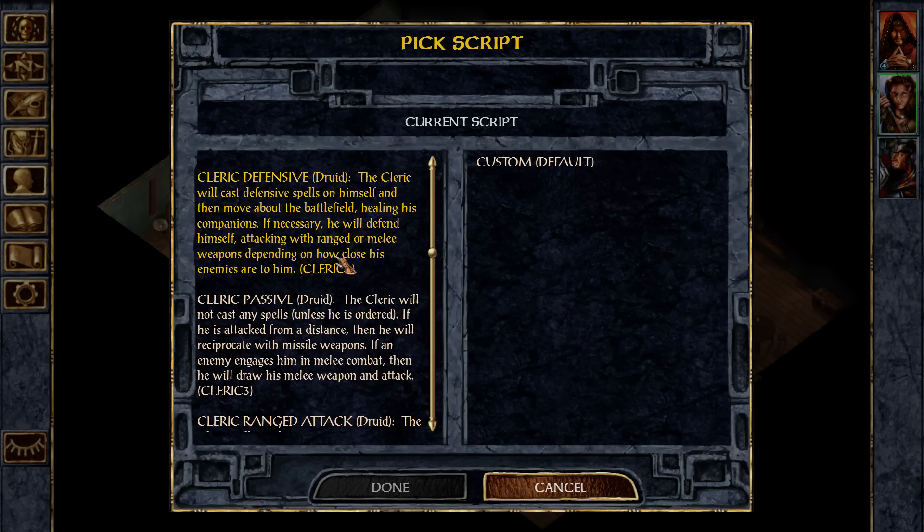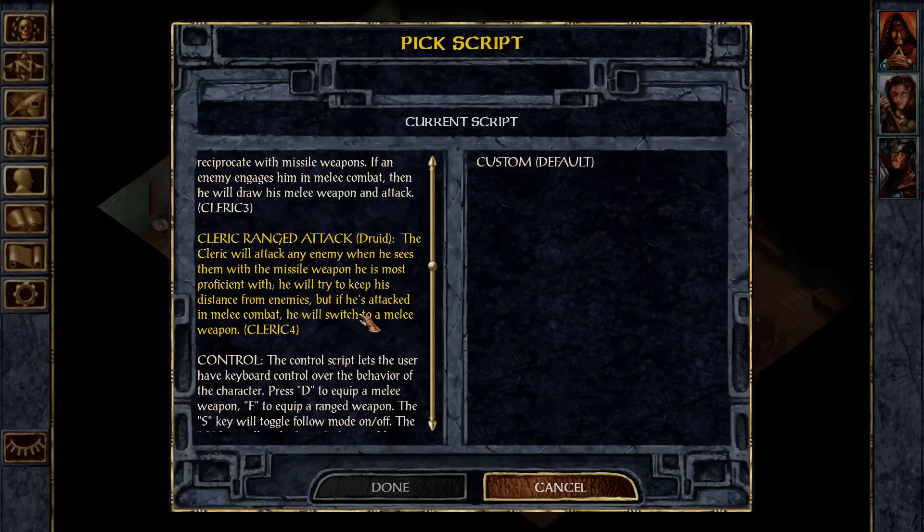You can go defensive. Healing. Will defend herself. If you don't have any spells left, will you just use melee weapons? Cleric range attack. Yeah, we're going to do this, actually. We might have too much melee.